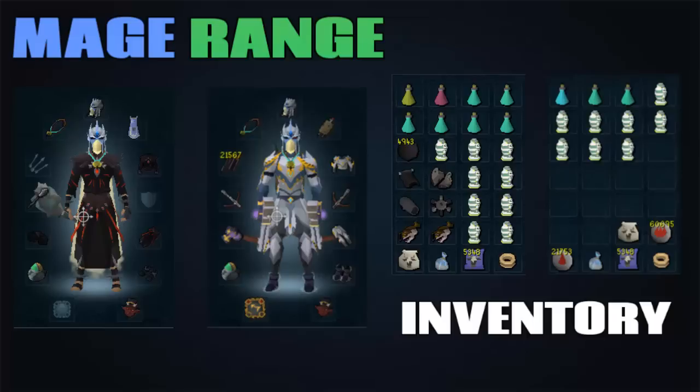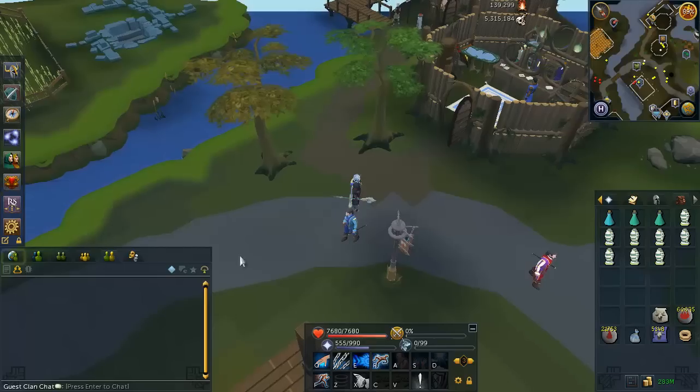These are the two gear setups I'd recommend — kind of mid-level, level 80 gear. Of course, if you have seismics or ascension crossbows, you can upgrade. In the inventories, the one on the left-hand side is the cannoning inventory — just infernal urns and a cannon. On the right-hand side is the regular inventory for not cannoning.